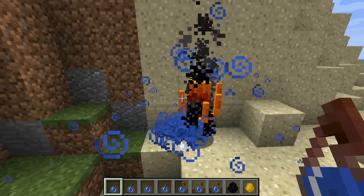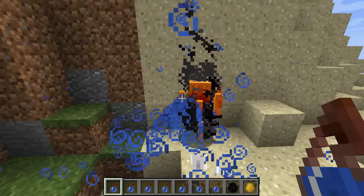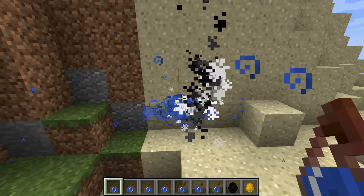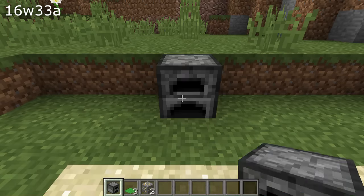For mob changes, they've fixed the ender dragon being hostile to a player in creative mode. They've also fixed the ender dragon having the ability to destroy its own fireballs. Slime mobs would have their health reset to maximum if you changed any of their NBT tags using a command — that has now been fixed.